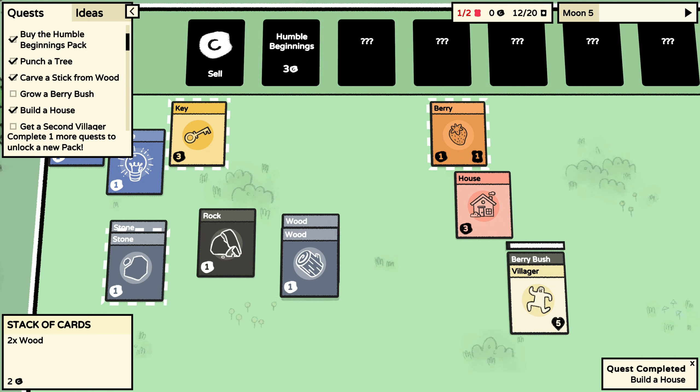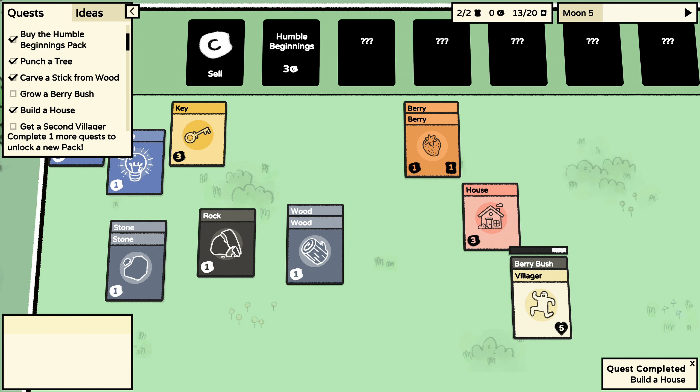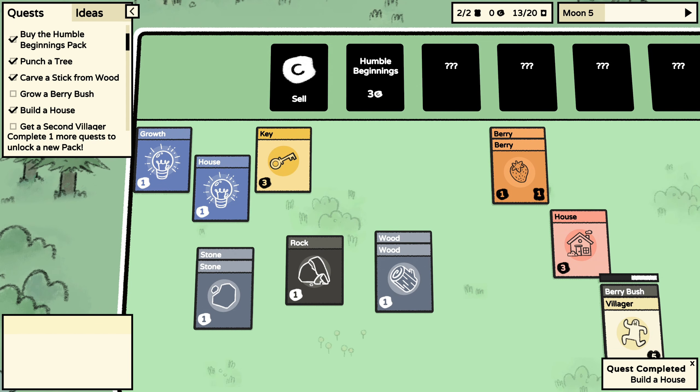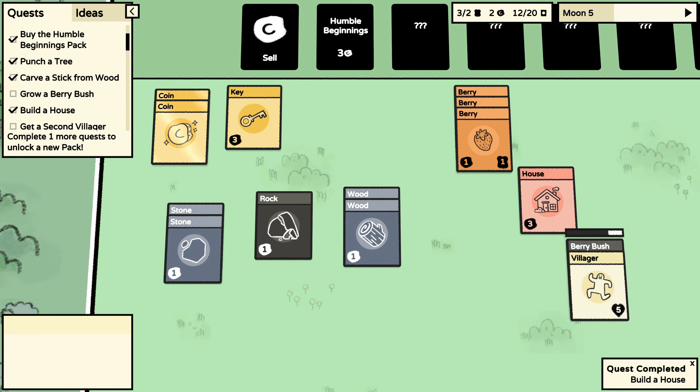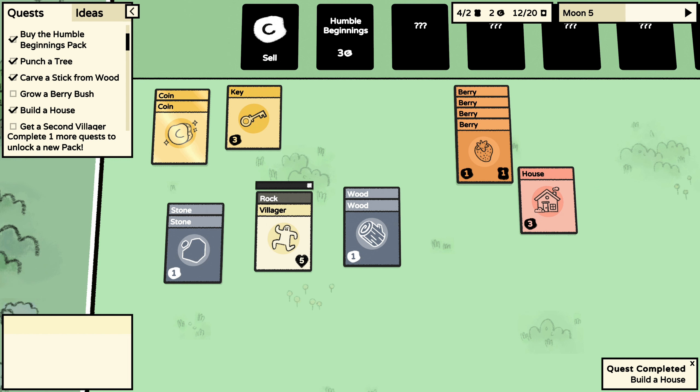Another rock. First I need some berries to be able to live — I might as well sell this stuff for coin. Coin away from that key. Tab to switch between speeds, and space to pause. Oh, that's cool!